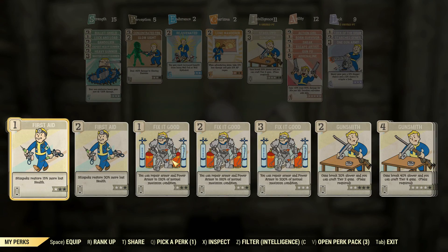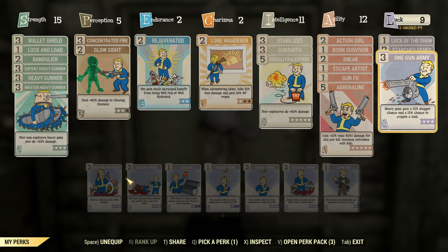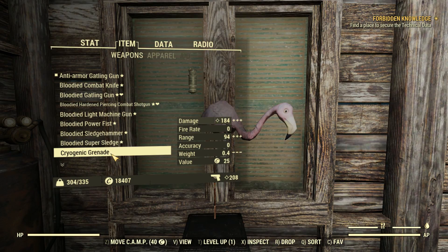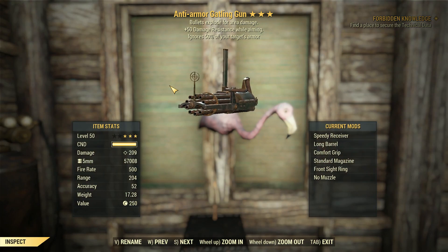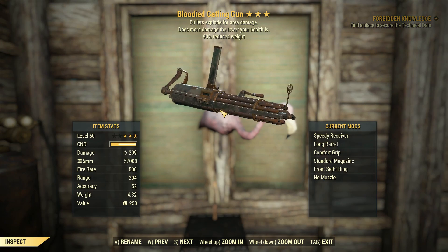As an explosive weapon, it gets boosted from Demo Expert, and there's even Bloody Mess over here — you can put that on for more damage. And now we're doing 209, which is on par with a blade gun, because the blade isn't being activated.